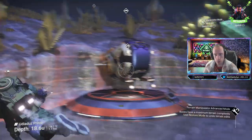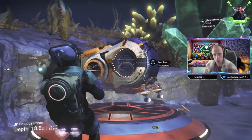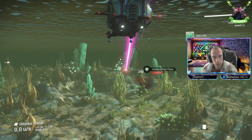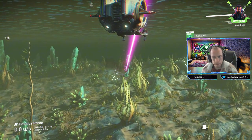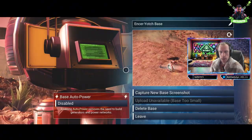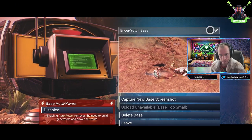In an exhilarating twist, the game showcases the advantages of utilizing a submarine fitted with a mining laser, significantly bolstering my speed and efficiency in mineral extraction. This innovative approach underscores the game's versatility in resource gathering methodologies. Moreover, I can rename my bases for improved identification, aiding in efficiently locating critical resources like copper and crystals.